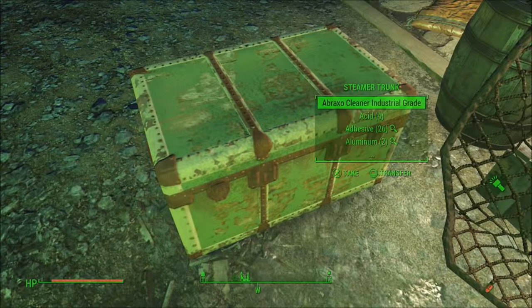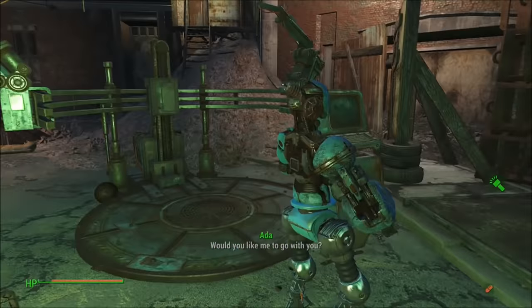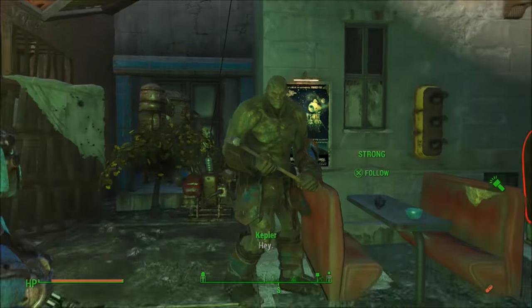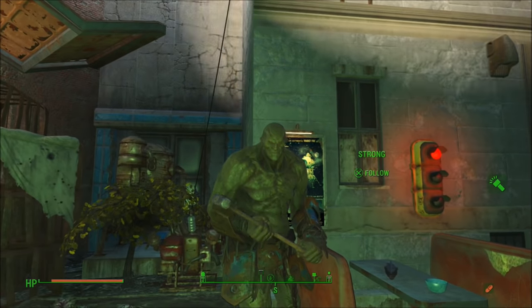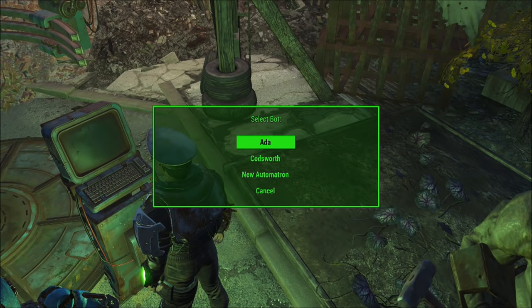Once you're done putting all your junk into the trunk, go over to your follower. Once you do that, step away from him — far away, but close enough so that the trade option comes up. Then quickly go into the workbench at the same time. So if you didn't catch that: I talked to him, pressed Square to trade, and then went into the workbench.